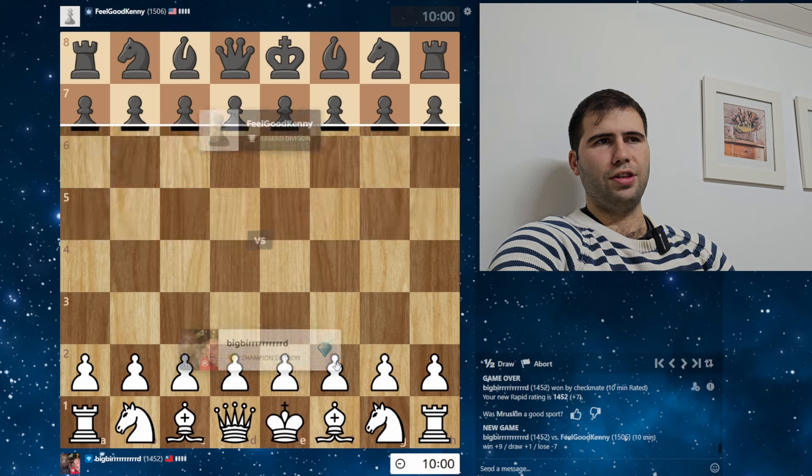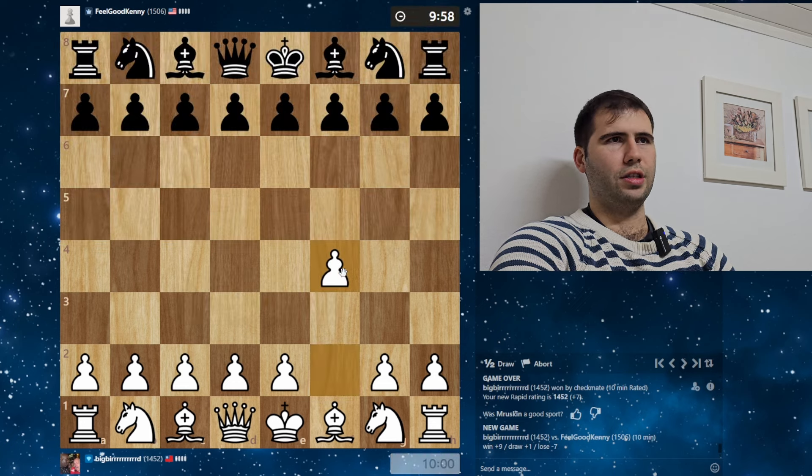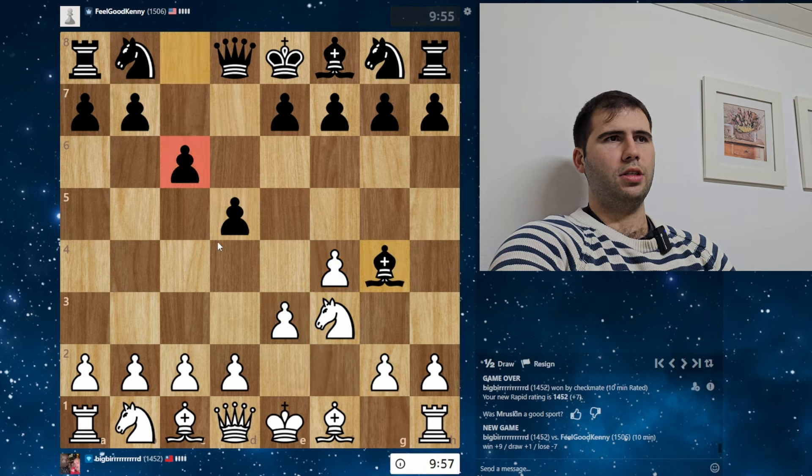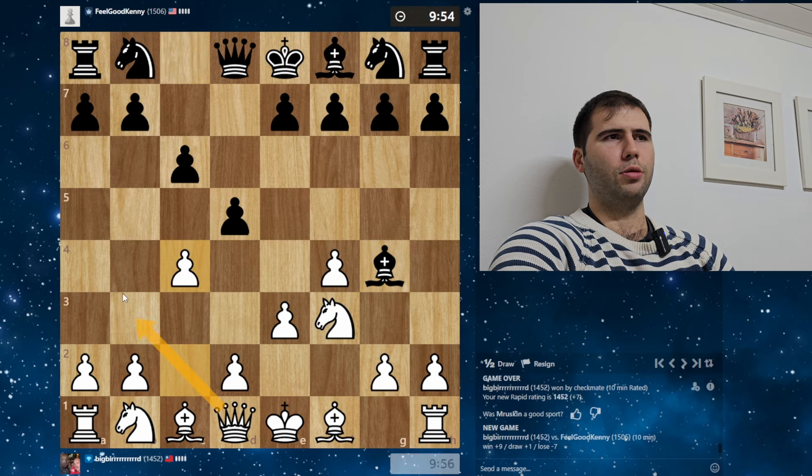I want to get really close to 1500 before the end of this. We gotta get to 1500. We got the bird — amazing. C6, D5, Bishop G4. We play C4 here — we're gonna try to hit them with Queen B3, the classic.